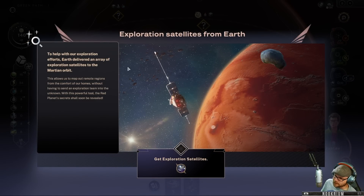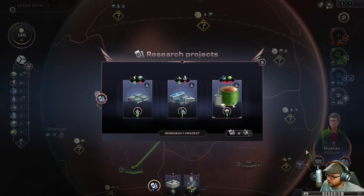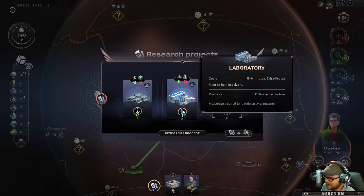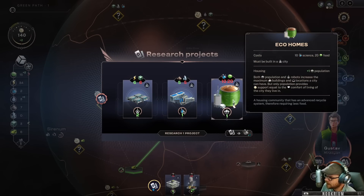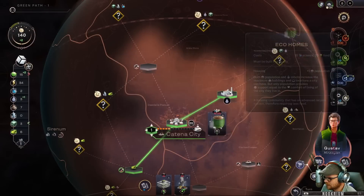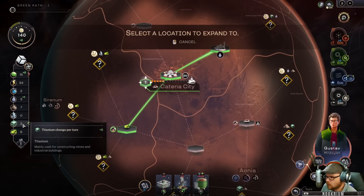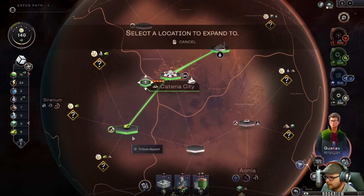Exploration satellites delivered from Earth to Martian orbit — that helps us explore. So every couple of turns, like Gustav here, we can get a free explore. Cards coming in: more robots, a lab for science, and eco-homes. Population and robots both increase the max buildings. One more cube and I'll be able to make those mines.